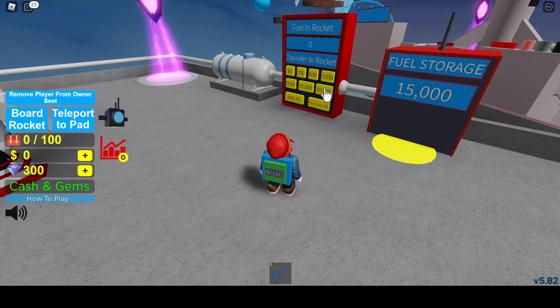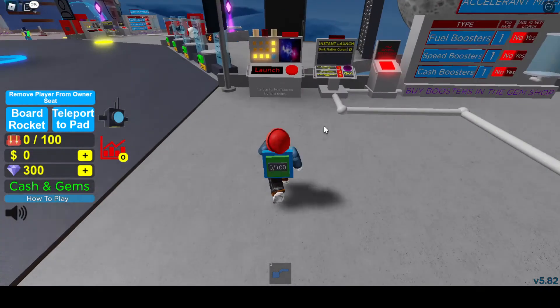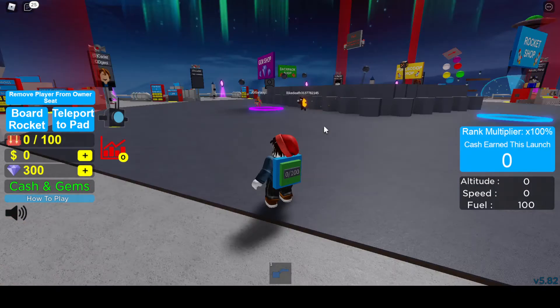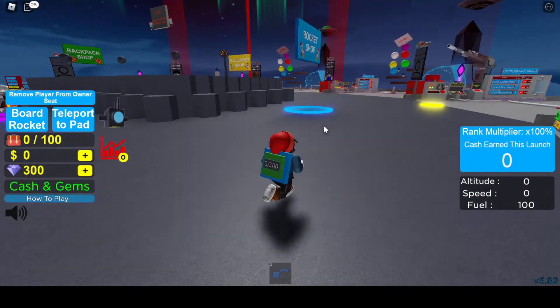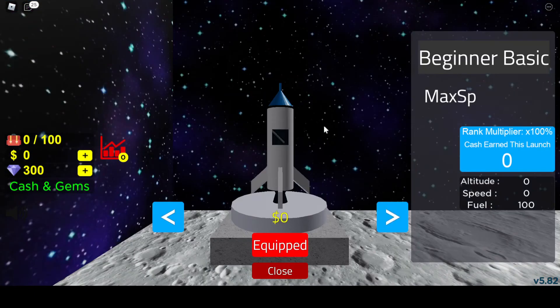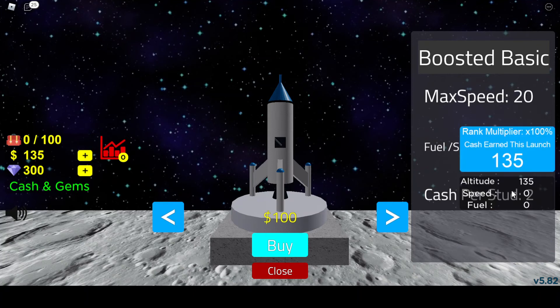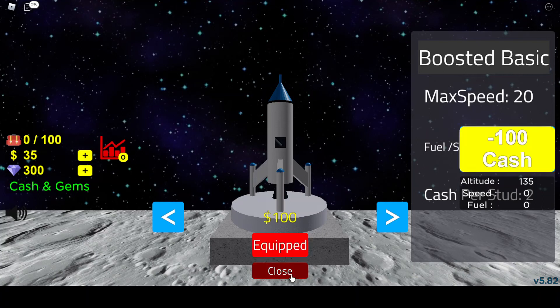We're going to follow the same rocket upgrading plan - put 100 fuel in and launch. The goal of this launch isn't to ride it, but to get the next rocket. I'll head over to the rocket shop. Instead of going at a speed of 10 we're going at speed 12, about 15% more, so we make about 15% more money.